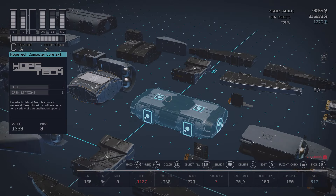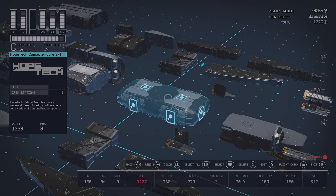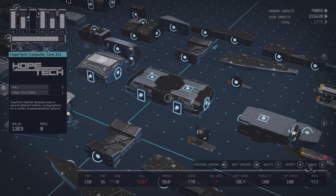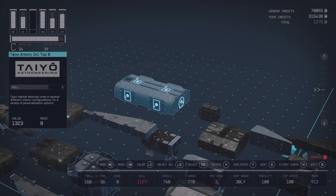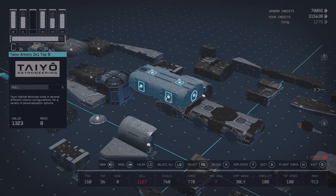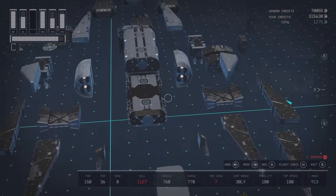For the first 2x1 hab, I'm using the computer core simply because I like how the inside looks. I'm going to be using the Hopetech one because it looks the best from the front when the ship is finally complete. This just goes on the front of the 1x1 hab. Then we're going to move on to the next 2x1 hab, which is a Teo 2x1 top hab. I use this one because it's very smooth on the top and it just looks great when you have it completely surrounded.